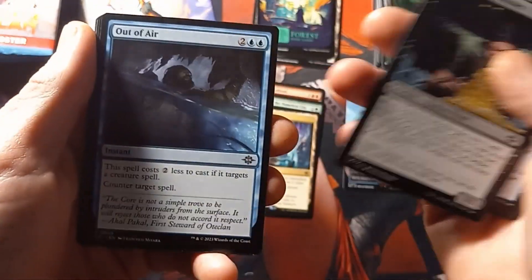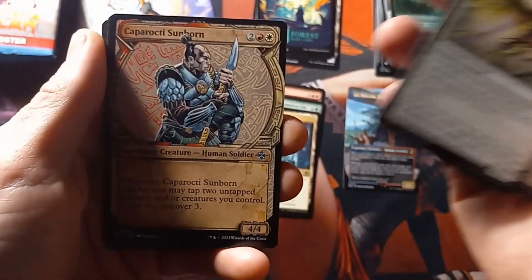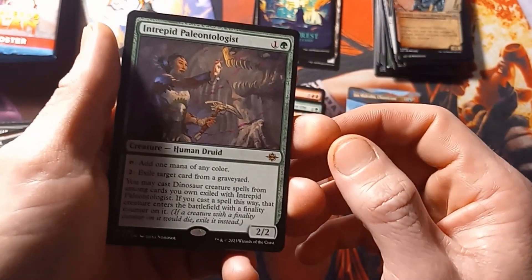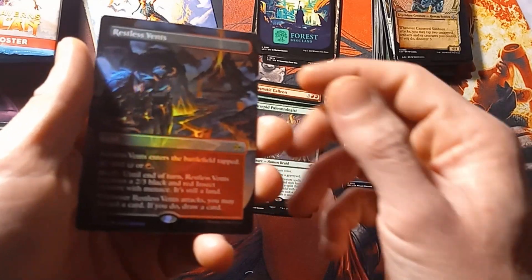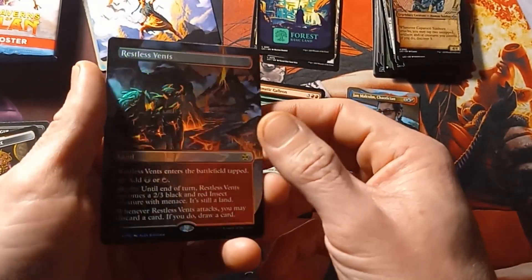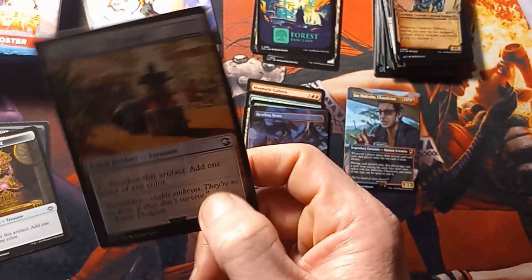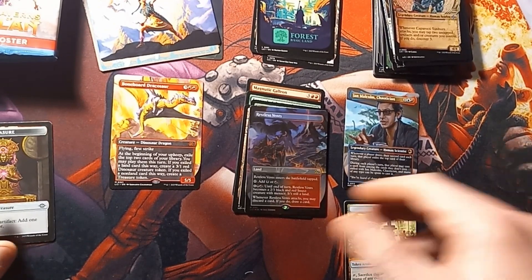I'm guessing that's probably got more people interested in the game now, or they're actually kind of fixing how much they just print out and shove out into the public. Intrepid Paleontologist. Foil Restless Fence — actually looks pretty cool. And a Jurassic Park token. Neat. I'll just set that over there.